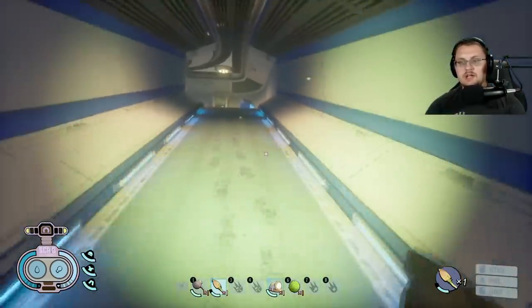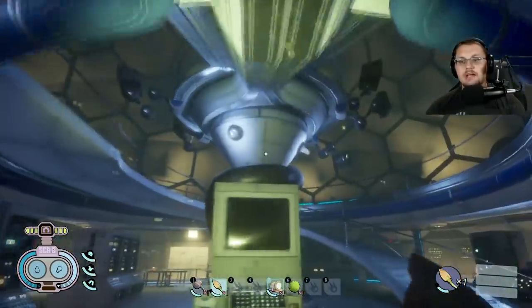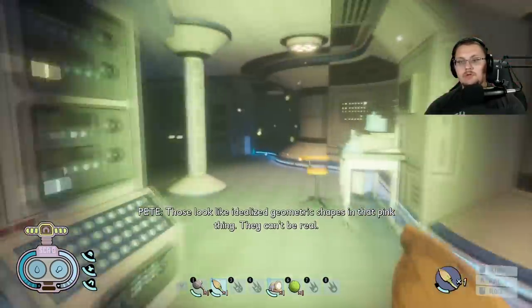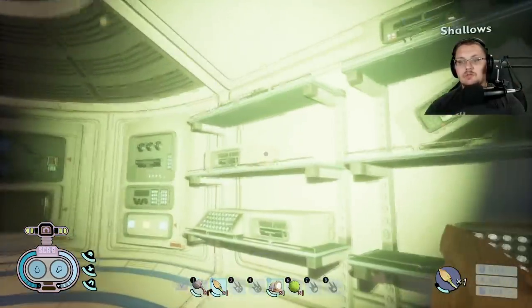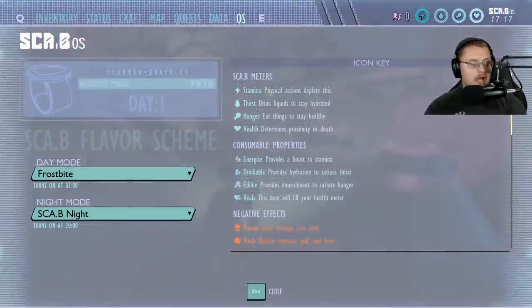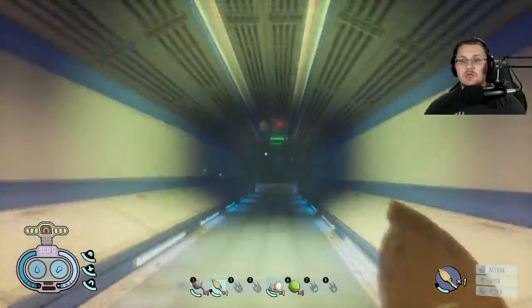For the Shallows scabby, get into the dome room of the larger base and run around the outside of the lab. On a shelf right here you will grab yourself the Shallows scabby — that's all the scabbies inside the pond base.